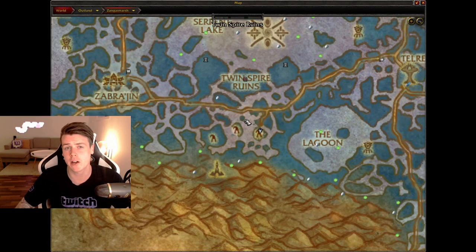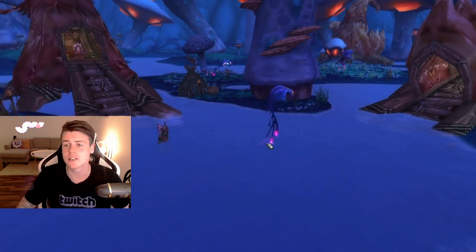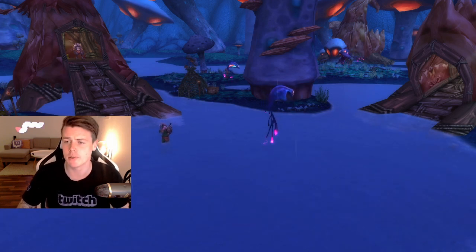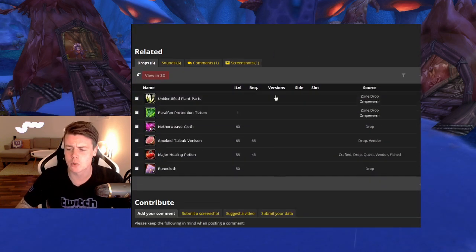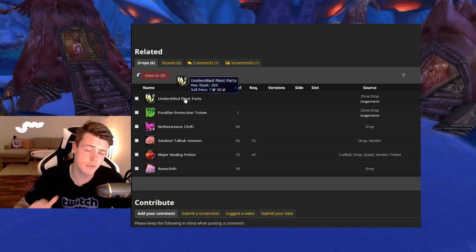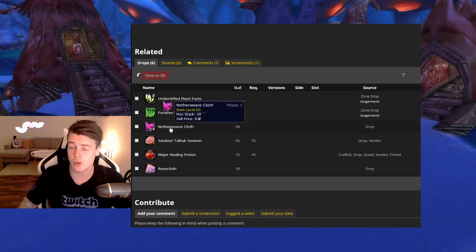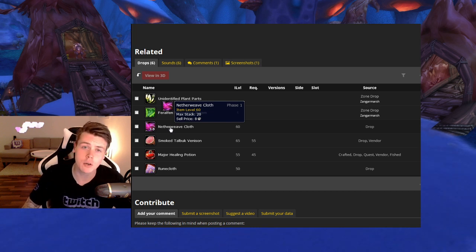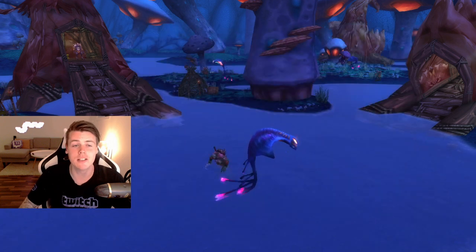The reason you want to kill these mobs is because if other farms happen to be crowded, you can come kill these guys instead. Looking at the Feral Fen Hunter right now, you can see they drop Unidentified Plant Parts — similar to the previous video with the bug lords — which is a reputation item people will buy, and you can use it yourself if you want the reputation. Besides that, they also drop Netherweave Cloth, making this the first farm I've featured where you can grind for Netherweave Cloth.